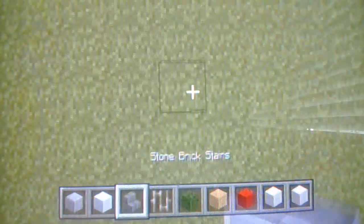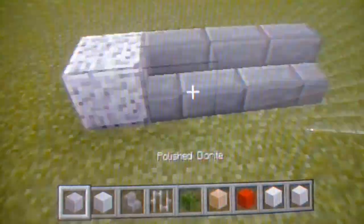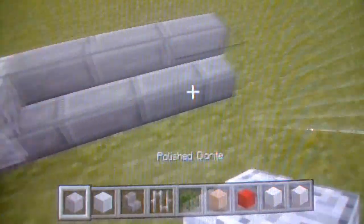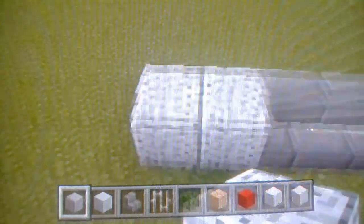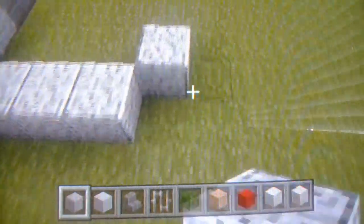So let's go into here — this entrance is going to the stairs. Actually, let's do some framework. This is basically going to be like, you know how mansions have these raised grounds where you have to step up and get up to the entrance, like the door. Yeah, I think you should have that.